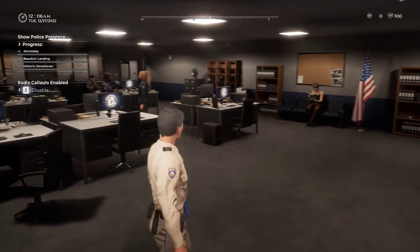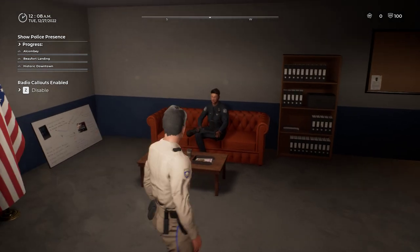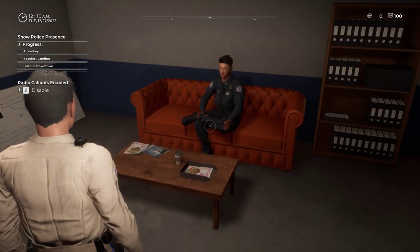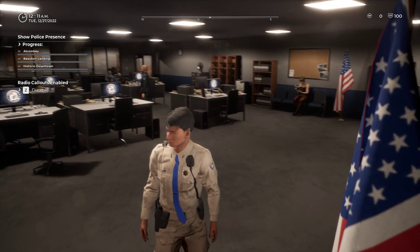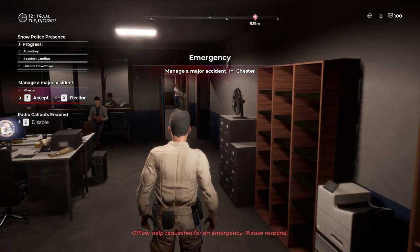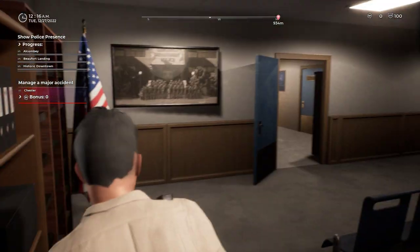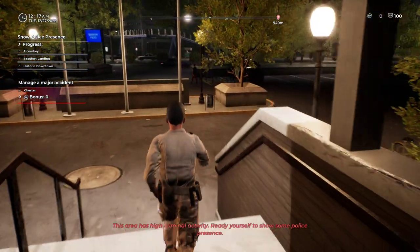This precinct has a huge admin office, and Mr. Cross Legs over here is always at his desk with his legs crossed. Boy, if he ever decided to stand up, I think he'd just fall right back down. Officer, help requested for an emergency — I'm on my way! Let's do it! This area has high criminal activity — ready yourself to show some police presence. Copy that!